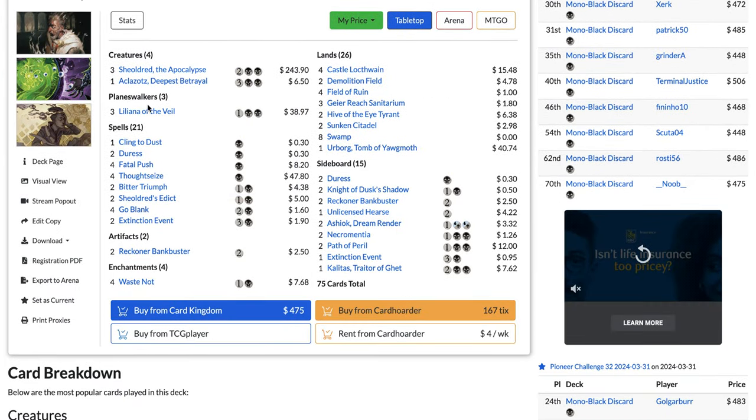For lands: two to three Islands, two Hall of Storm Giants, four Steam Vents, one Otawara, four Spirebluff Canal, four River Glide Pathway, and one Stormcarved Coast. For the sideboard: Mystical Dispute for the mirror and Lotus Field Combo, Crackling Drake for grindy matchups — if they exile your Phoenix you can't bring it back, but Crackling Drake is hard to answer.